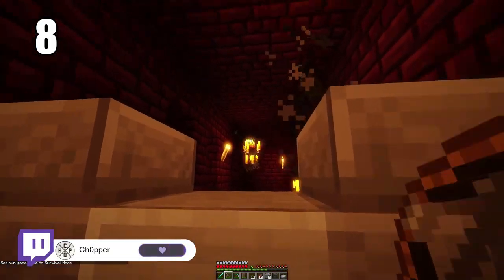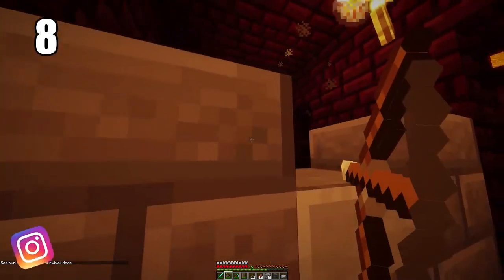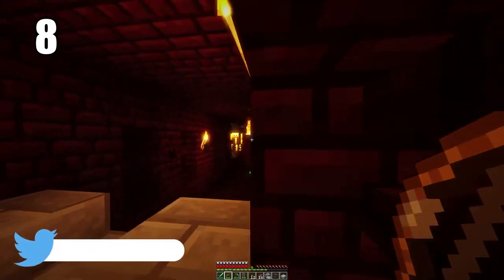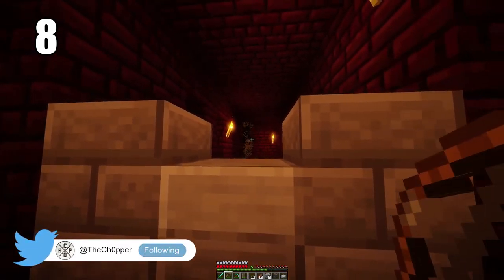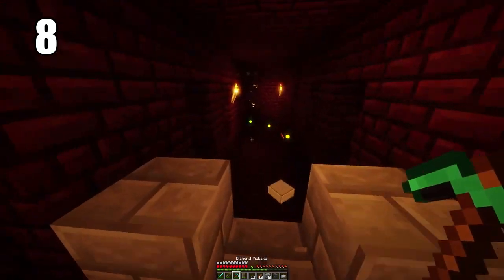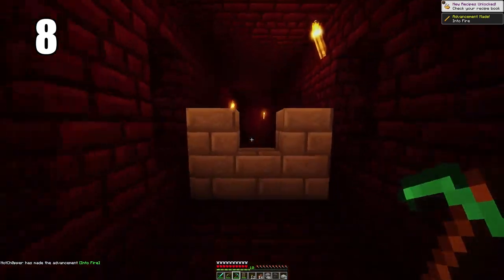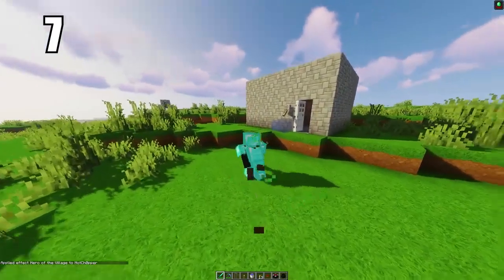Tip number 8: you can set up a spawn trap in the nether with pretty much any enemy type in the castle by blocking it off with stone and then fighting them from there, keeping a spawn portal on the other side. You'll have infinite enemies and can kill them at your leisure without really being in any danger. It's infinite XP and it's an amazing way to upgrade armor and make potions. I recommend you set up at least one of these.